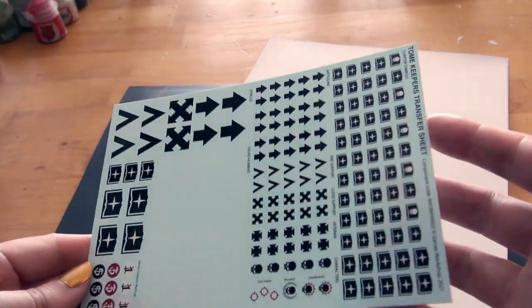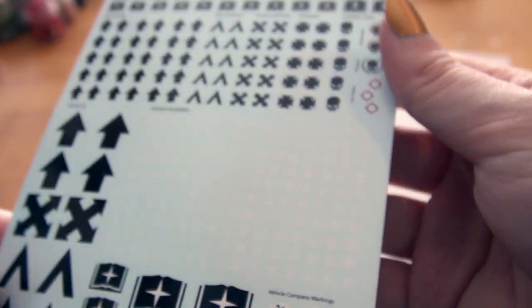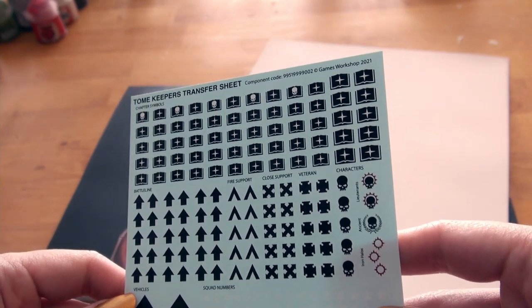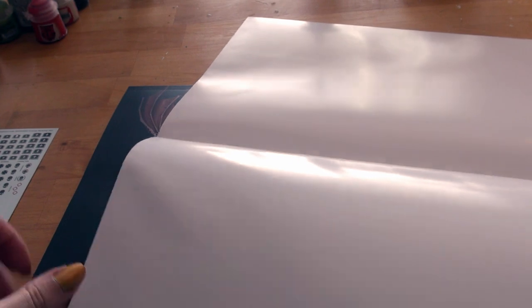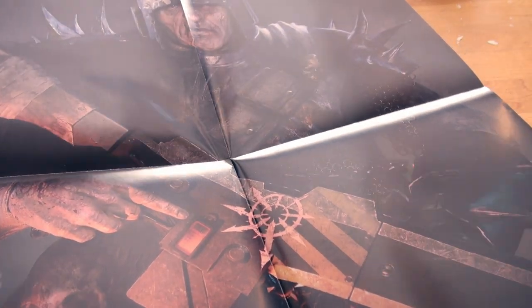Let's have a look at this transfer sheet. What are those white pieces? Numbers — numbers up to 16. That's handy. All of this looks good: chapter symbols, close support, fire support, battle lines, squad numbers, vehicles, vehicle company markings. Good. And our poster, which looks to be about 33 inches by 20 — roughly 30 inches by 22 inches is my estimate. I have to put it up somewhere.